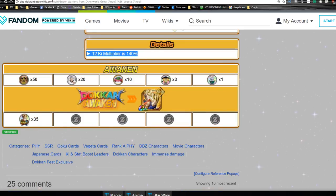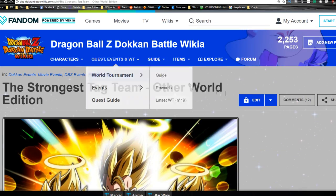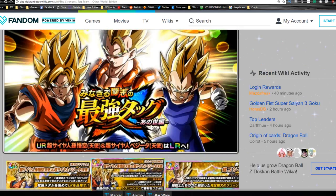Max stats are HP of 10,488, Attack of 8,174, and Defense of 5,289. They have a 12 Ki multiplier of 140% and they Dokkan Awaken with 35 medals from the new event called The Strongest Tag Team: Otherworld Edition.